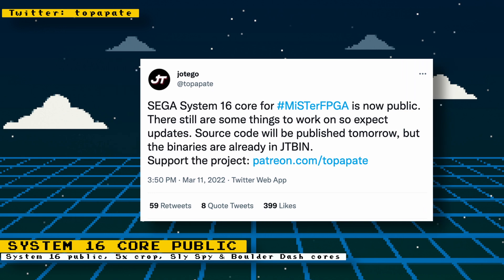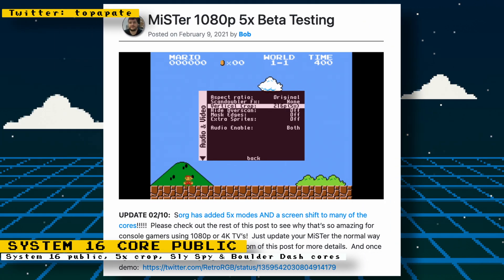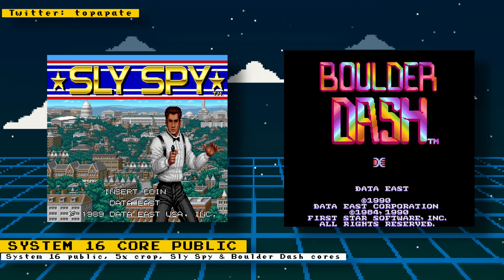The System 16 ran games such as Fantasy Zone, Shinobi, Alien Syndrome, Altered Beast, Golden Axe, and many more — it's a great core for fans of Sega arcade games. Hotego also hinted at support for 5x crop, since overscan means some games have extra space at the top and bottom; this will allow 5x crop with integer scale in 1080p with no important information cut off. He has also released beta cores for Sly Spy and Boulder Dash, which do require Patreon subscriptions.